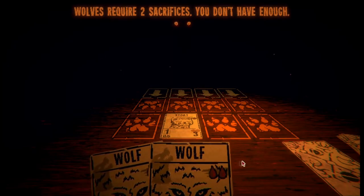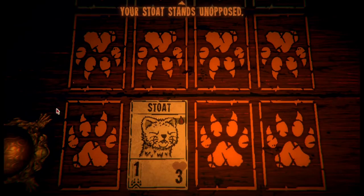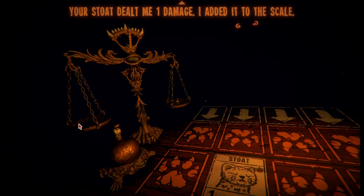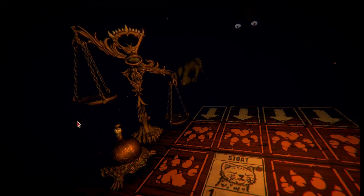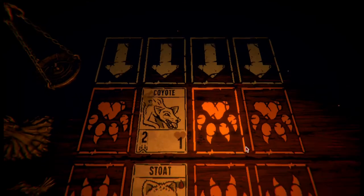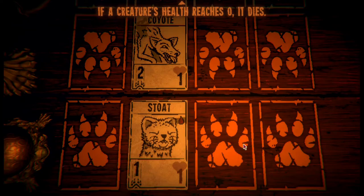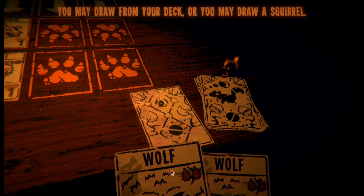Wolves require two sacrifices - you don't have enough. Bring the bell to end your turn and commence combat. Your stoat stands unopposed; the number on the bottom left is its attack power: one. Your stoat dealt me one damage - I added it to the scale. You win if you tip my side all the way down. My turn. Your stoat stands in the way of my coyote. My coyote did two damage to your stoat.